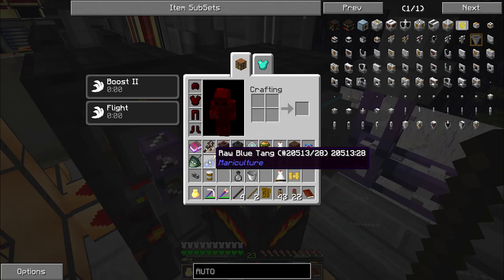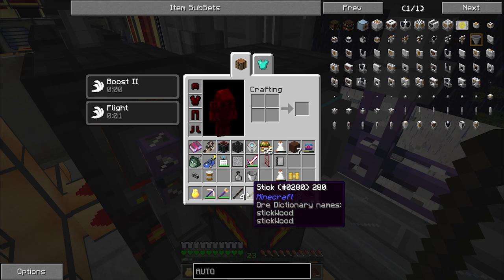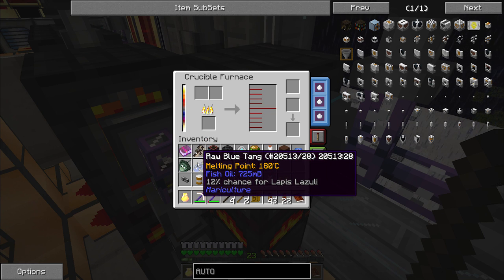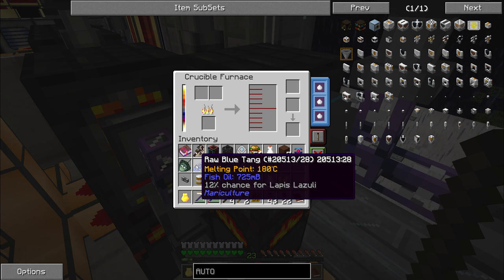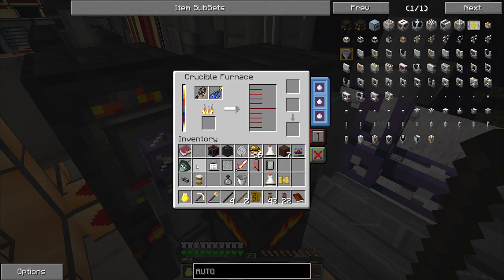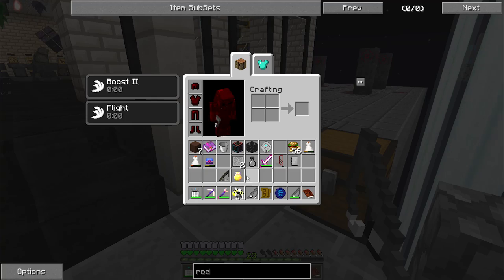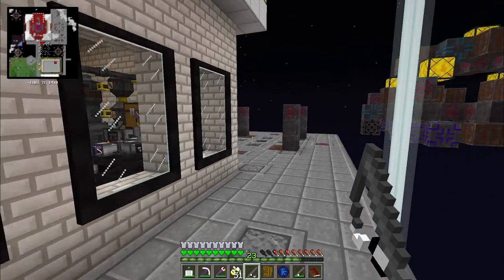One tip on producing fish oil — I forgot I needed six polished sticks instead of just four. When you're in the crucible furnace and you mouse over anything, it tells you the melting point and how much you get out of it. We are winding down on fishing at this point. I have one of my wooden fishing rods completed.